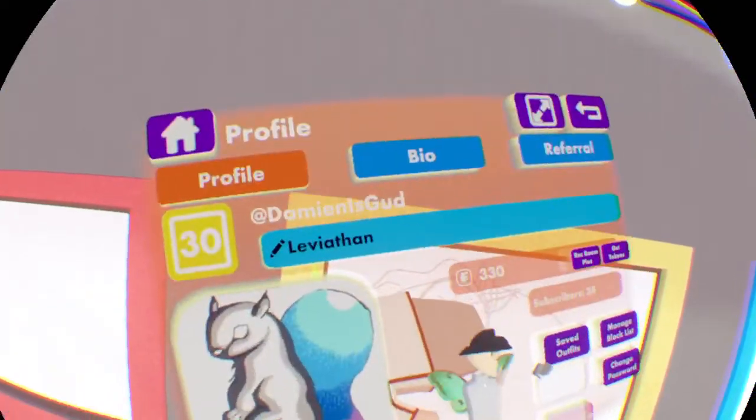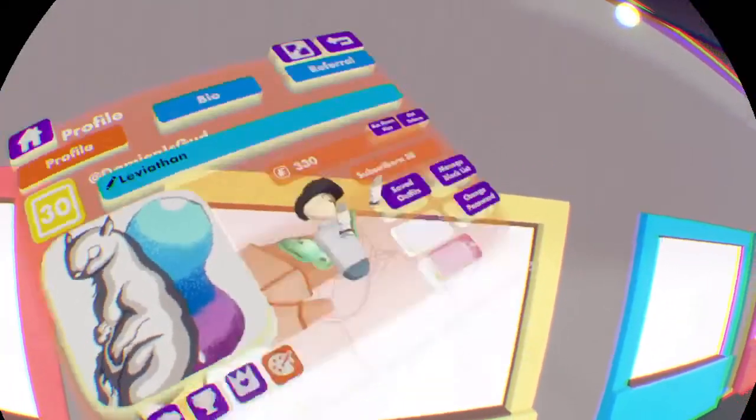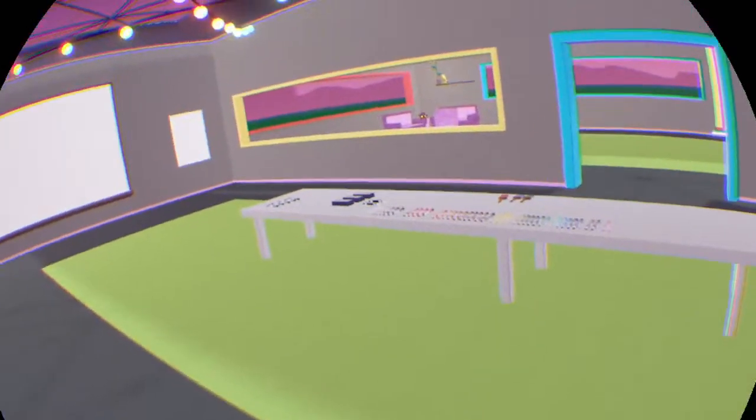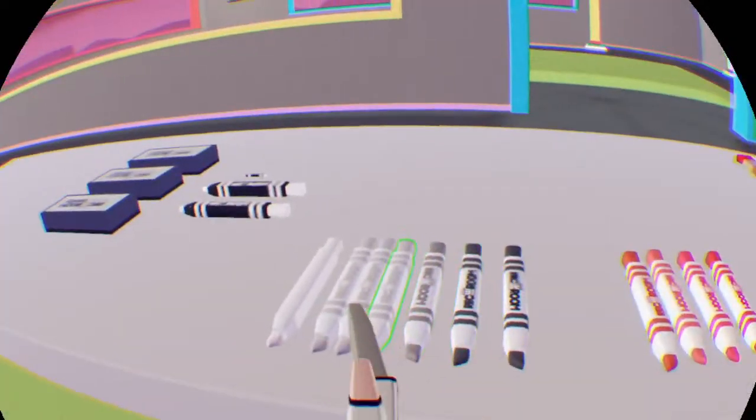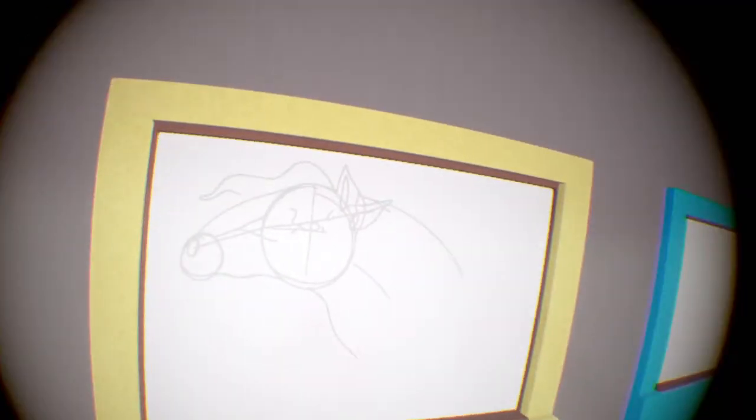We're going to use one of the dark black pens to go around the lines that we want to keep. Most of this, if you're following along exactly on what I'm doing, will be covered over by the end. But as you can see in my profile picture, there is a lot of white space for highlights, so we'll use that too. I'll grab one of these small black ones. I'm going to do some lines down there to indicate a muscle.